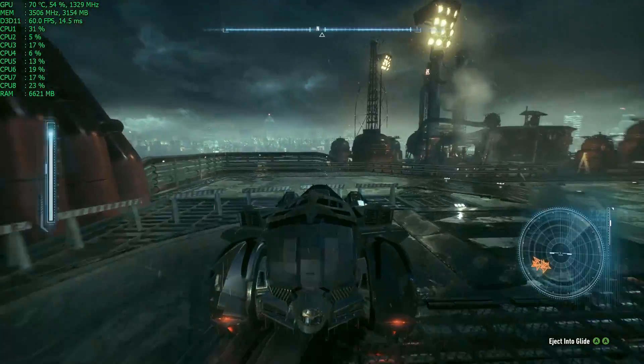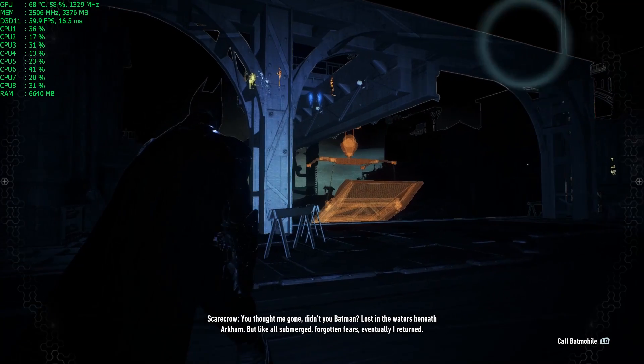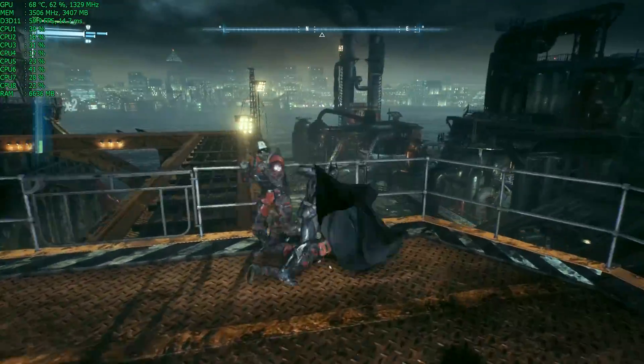First you need to install the required Visual C++ library, otherwise the tool might not work. Once you got that covered, the only thing you need to do is run the tool and press Balanced in Texture Streaming and Optimized in Texture Quality. Remember to press Save to confirm all the settings. Now just launch the game and it should run a lot better than with default settings.